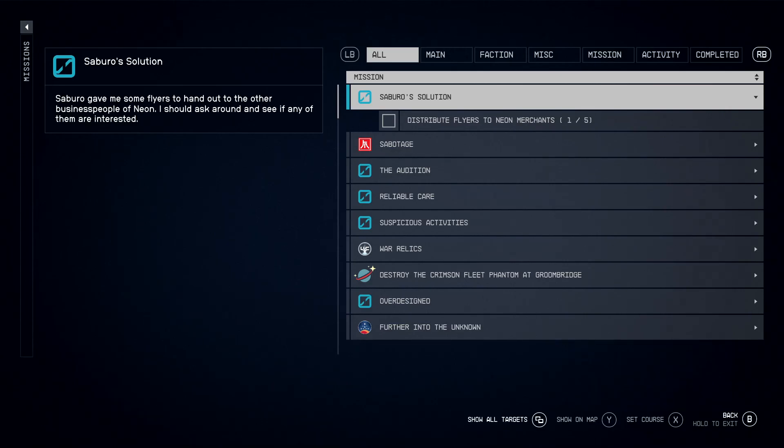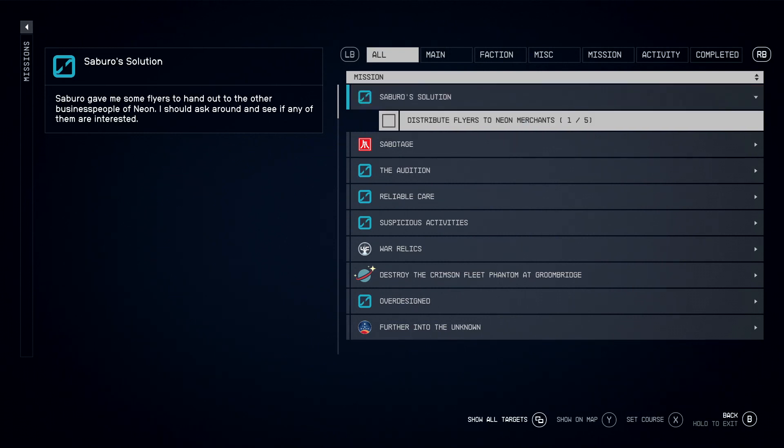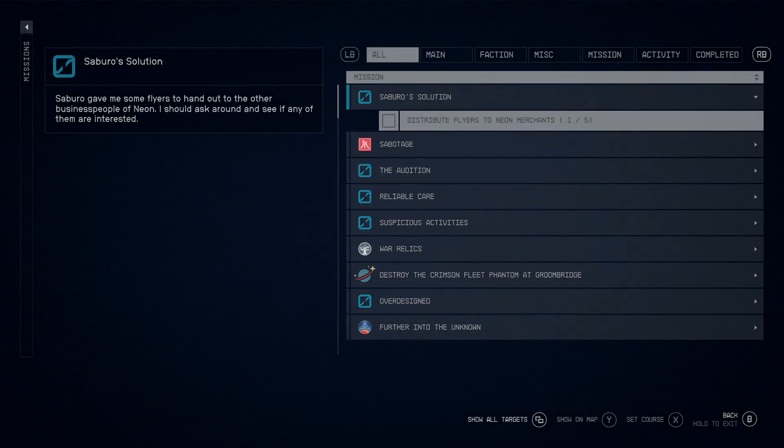Hello explorers, we're gonna do Saburo's Solution mission. If this video helps you please like it. You gotta distribute his flyers to some Neon merchants — I'm gonna show you which merchants take the flyers.